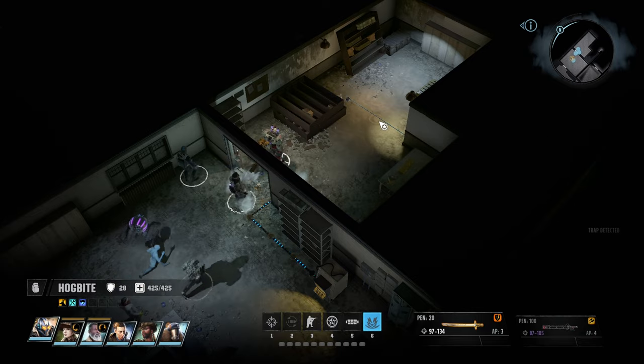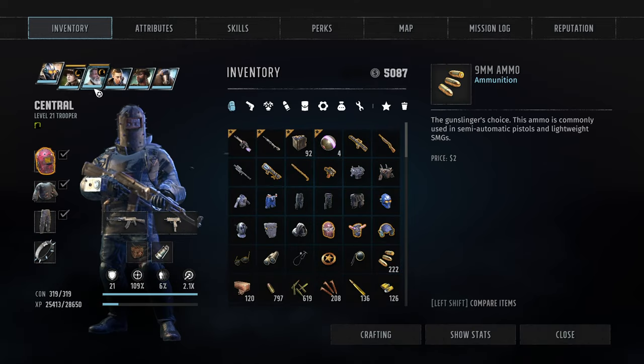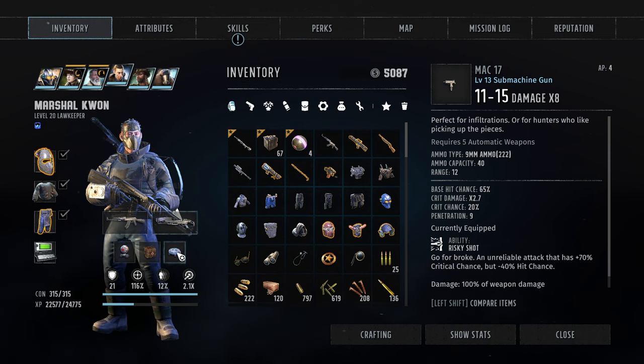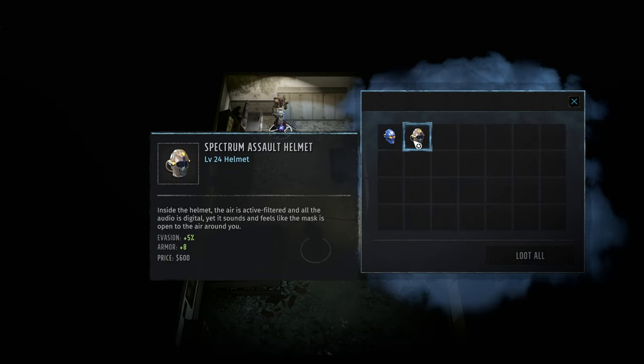Some nerd stuff here, and this very much looks like another find. Pulse rifle — that is a level 15 assault rifle with energy cells, that's not bad at all. We're still having this crossbow which is a bit weird, but it is good for low action points.